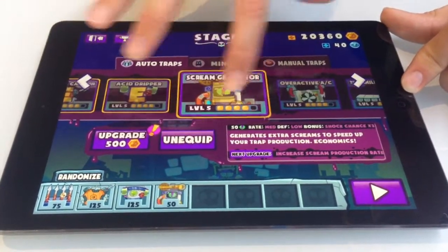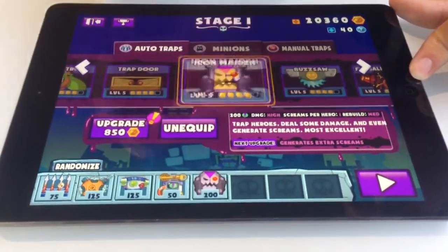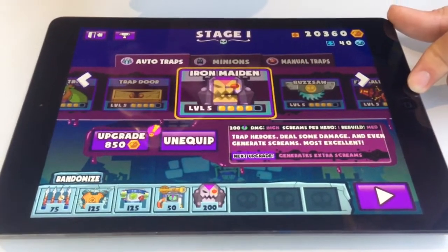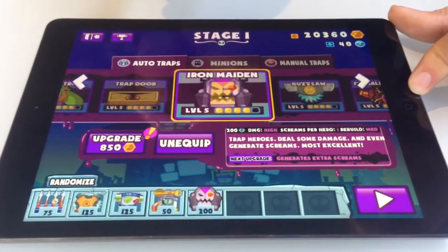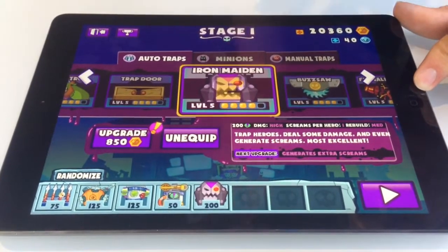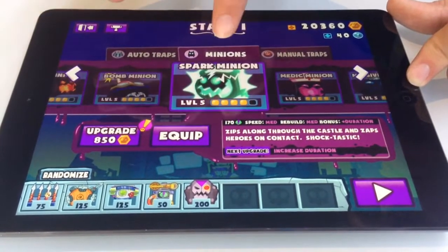We have some new traps this time, such as the Iron Maiden. This is a mixture of two things we had before: the scream generator and the hero treadmill. It traps enemies inside and extracts screams, which you can then use to place more traps.